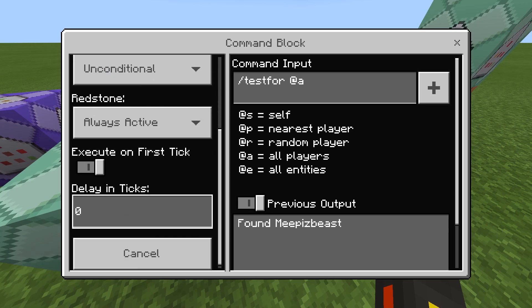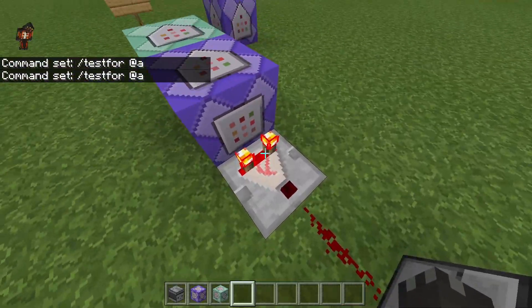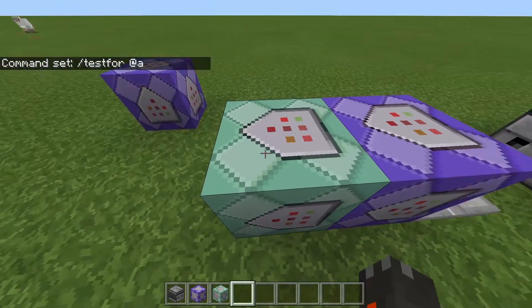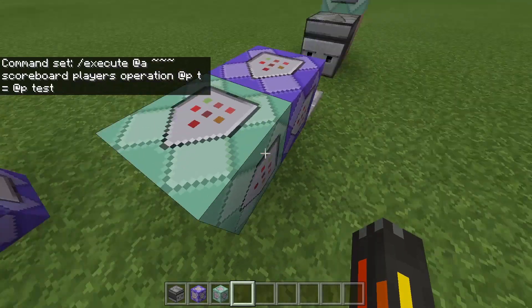Inside of the repeat block: this is repeat, unconditional, always active, delay ticks to zero. The command is 'testfor @a' — it's just test for all the players in the game. That is going to activate the comparator right there. Moving on to the second command block, which is a chain — unconditional, always active.